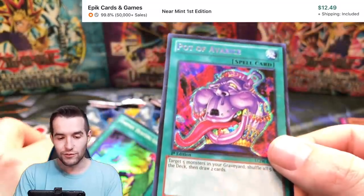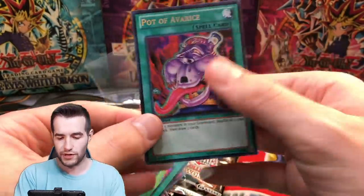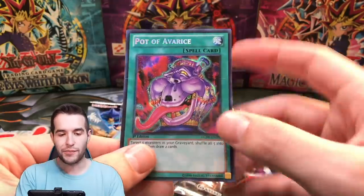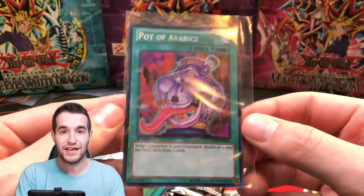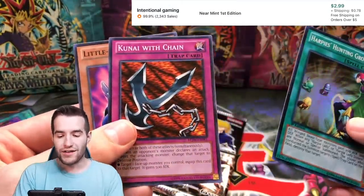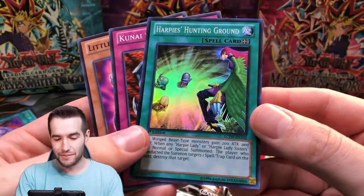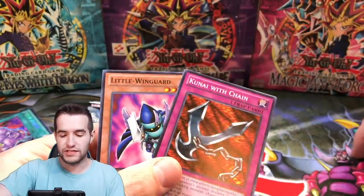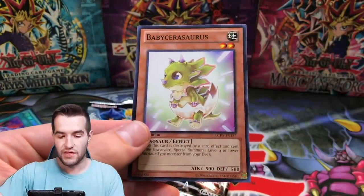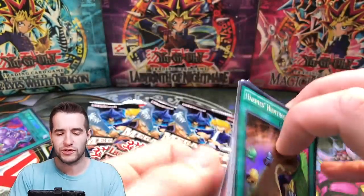This is one of the best pulls though — Secret Rare Pot of Avarice, that's a nice card. Then we have Harpy's Hunting Ground, Kunai with Chain, and Baby Sarasaurus. You can see all the cool nostalgia cards in here. So that's a great start to the opening — a crazy pack with a huge print line, a weird misprint error, and an upside down card.